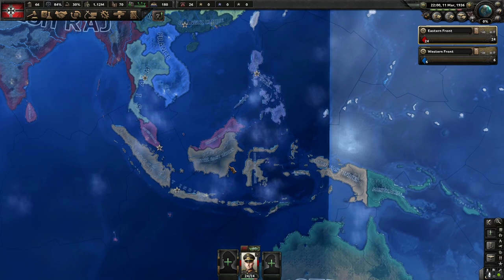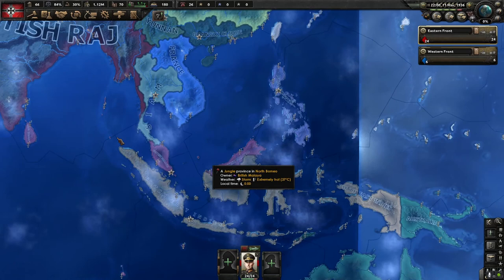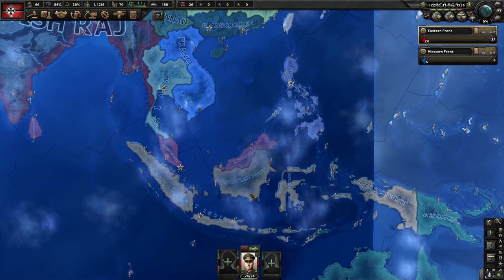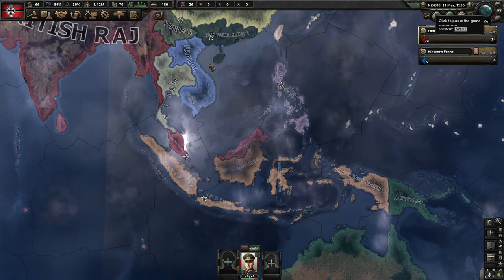When you take over England and have British Raj and British Malaya as satellites — if you're not in their faction, which I don't like because they're on the other side of the world — Japan will just always declare war on one of those specific islands. Essentially when you're doing this national focus, you just want to rush down to the extra research slot.